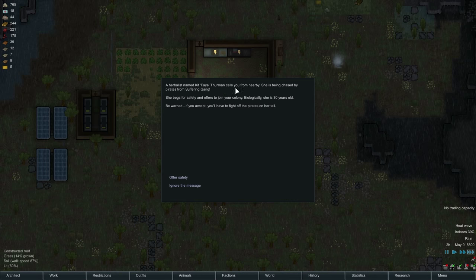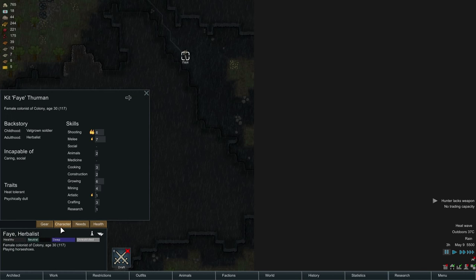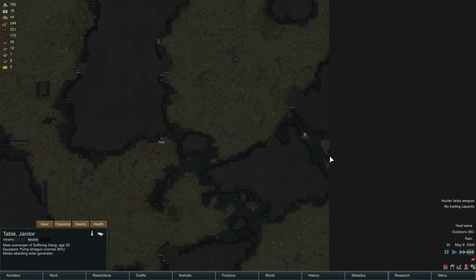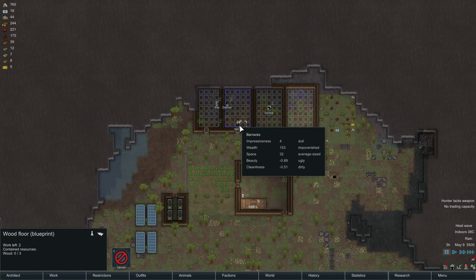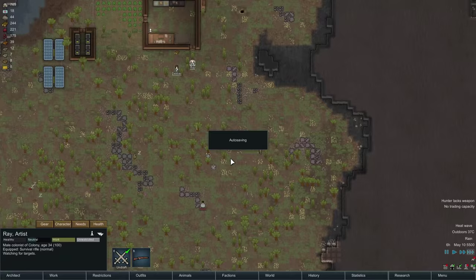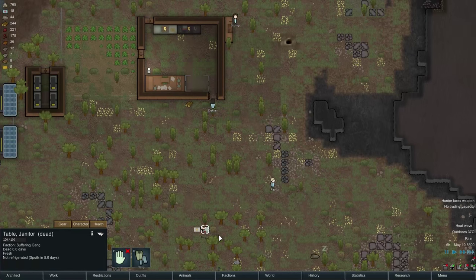Herbalist named Kit Faye Thurman calls when she's being chased. She is 30 years old - we'll help her out. She's moderately useful. Is she actually wearing any clothes? She is not. We got one guy named Table coming after her. Who actually has a gun? Decker, Grump, you come out. There we go - and we got a gun out of it too. Not a very nice gun, but it's a gun nonetheless.